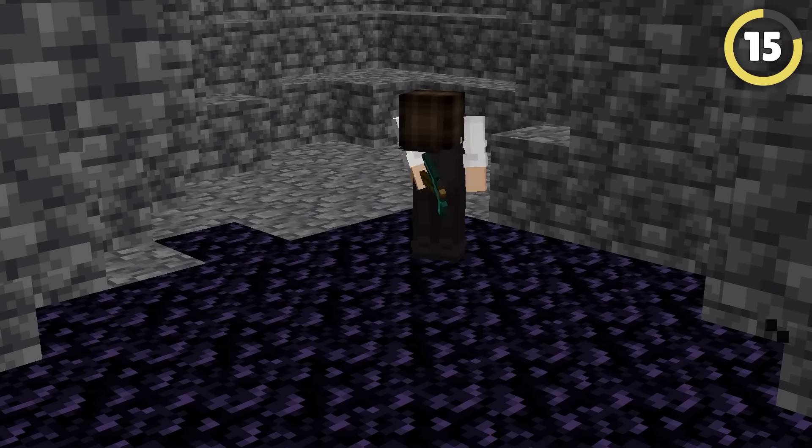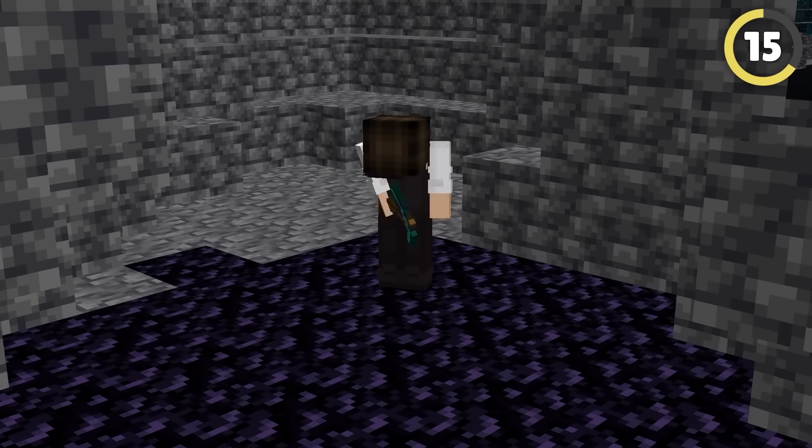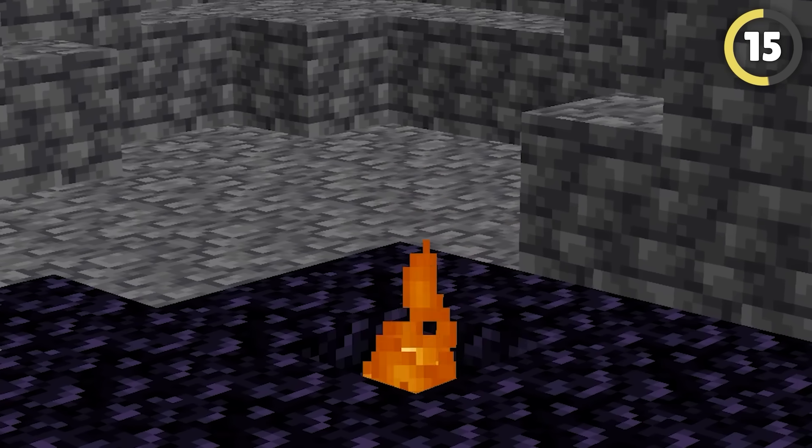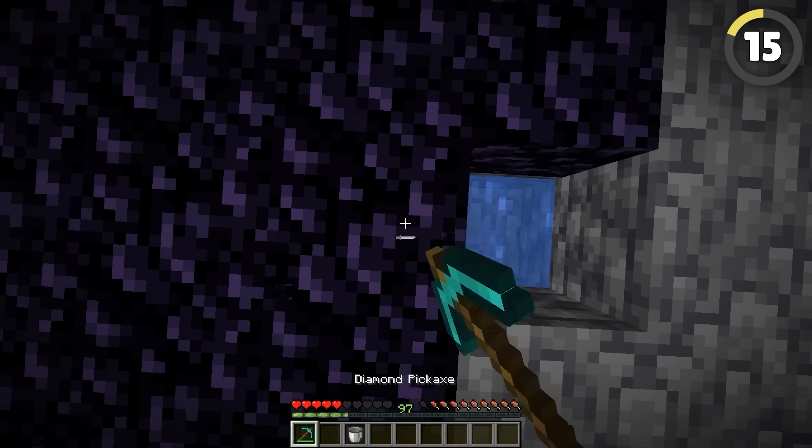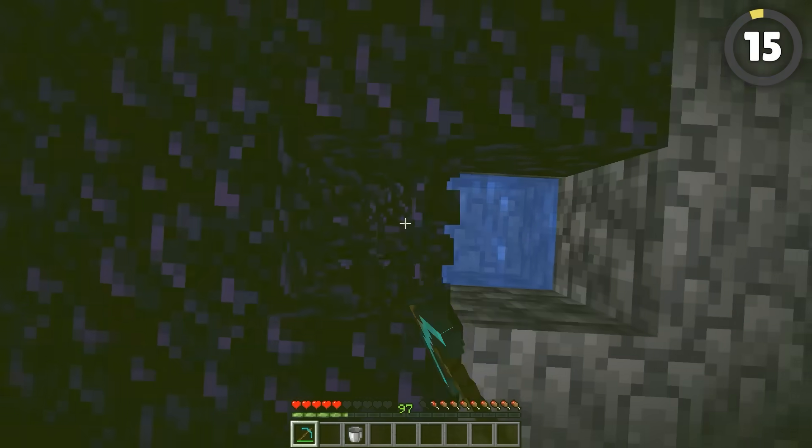A massive mistake many players make is mining obsidian directly after pouring water on lava. While it's easy to avoid, most die because of this. The solution: next time, pour water on a nearby block to solidify the new layer of lava. It's that simple.